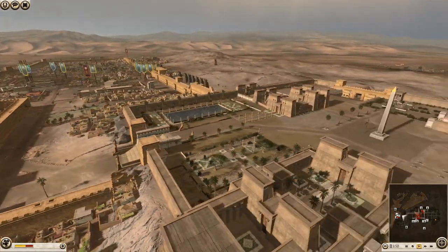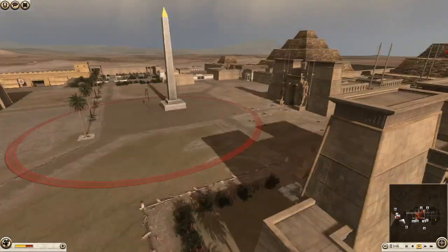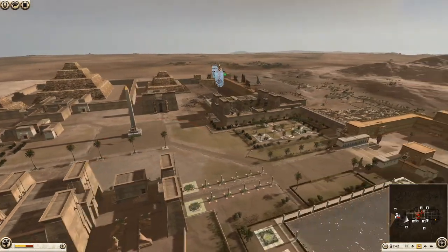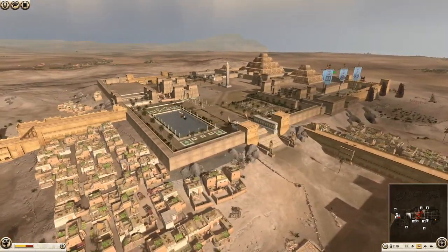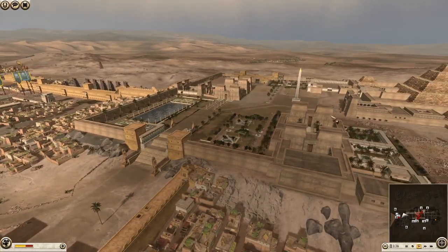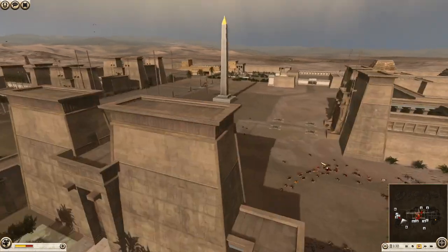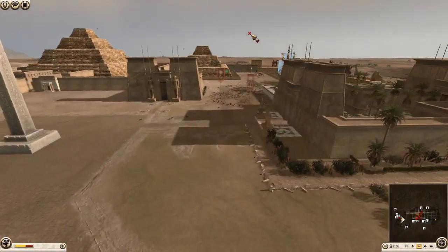And those troops that were over by the Seleucids — their knees are probably knocking, they're probably pretty worried. They've got to defend this choke point and that choke point — if they lose either of them, GG, that's it. Hopefully they've got some ammo left because they're going to need it.